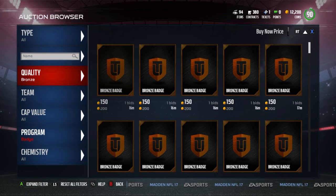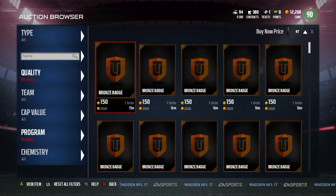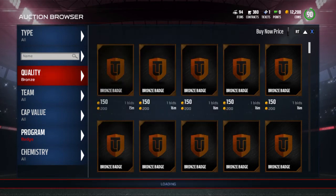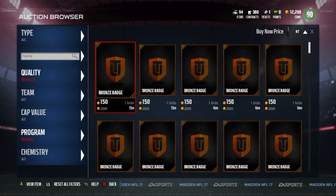It is 4:30 in the morning here so I'm not sure we'll get any bronzes for 100 coins right now. What I do is just keep it on bronze and keep refreshing. Once you see them come up for 100 coins — and they do get listed at 100 coins all the time — at 4:30 in the morning no one is really playing the game.